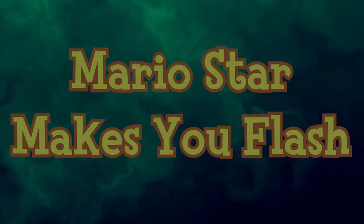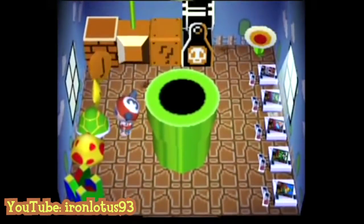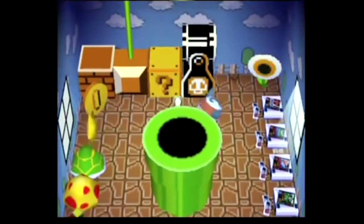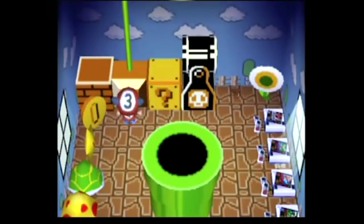Mario Star Makes You Flash is one of the most literal parts of this iceberg, but sounds funnier out of context. There are Super Mario Brothers themes across the Animal Crossing series, one of them being the Starman. When you interact with the item, the Starman music starts playing and your character flashes like a rainbow, just like the Starman power-up.